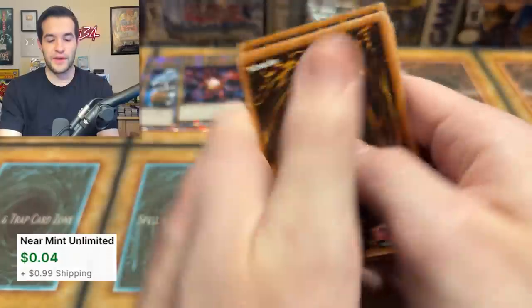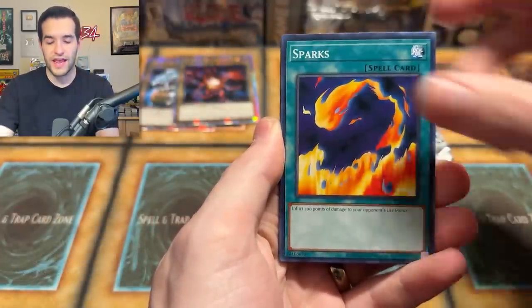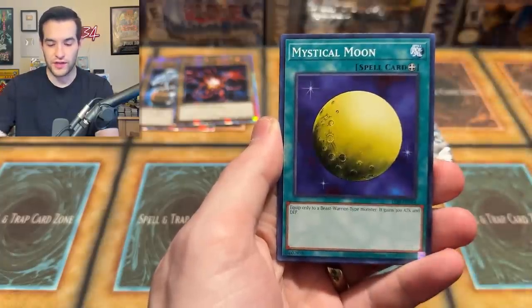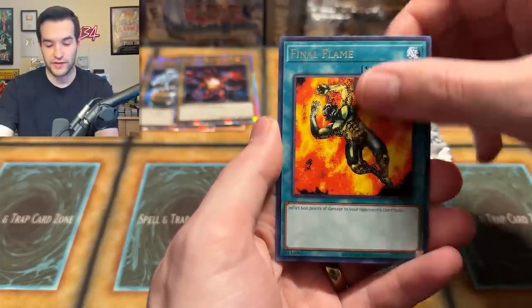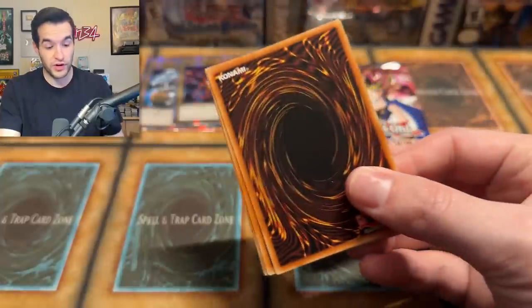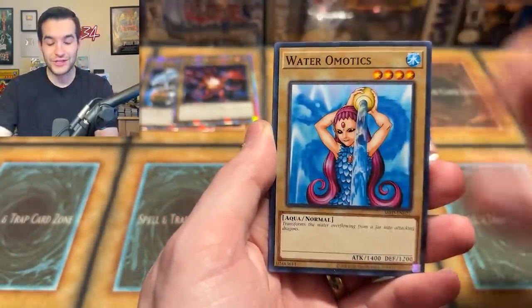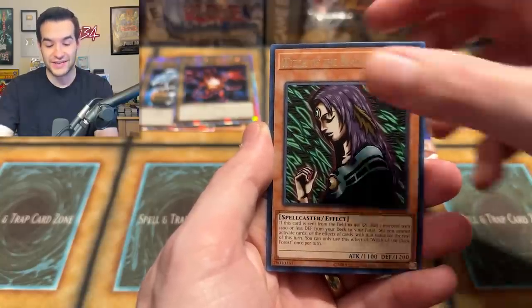Can we get that Blue Eyes White Dragon? I've only pulled like a Trihorn and a piece of Exodia so far in my videos. This is probably the second one you're seeing — we had some crazy pulls in the other one too. LLB, we are still searching for some big stuff. Dream Clown, Ring of Magnetism, Seven Colored Fish. There's so many cards to chase because there's six different sets.